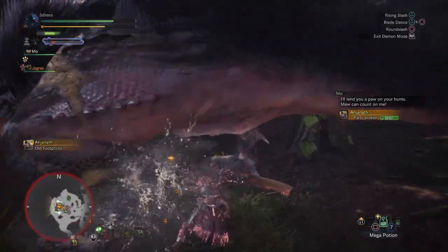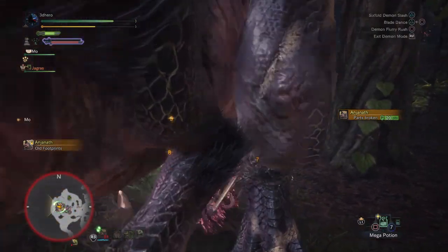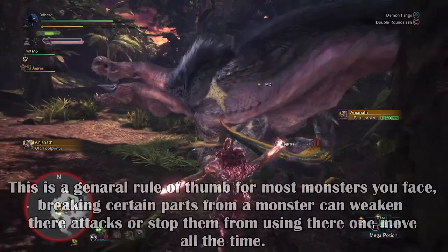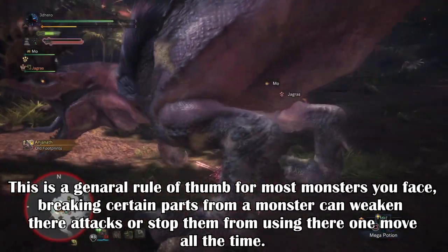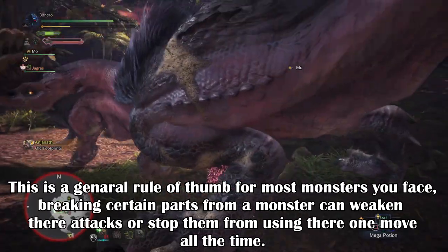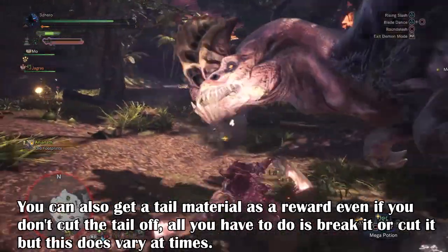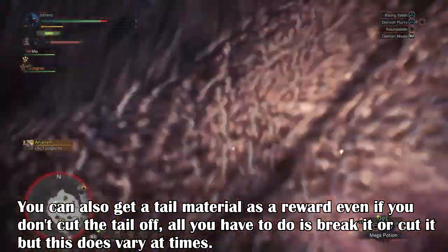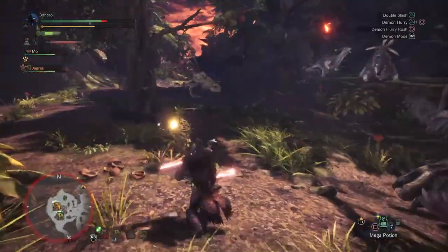However, you can put a stop to this. If you keep attacking his tail, it will eventually come off and prevent the monster from doing his tail swings and slams ever again. Though it can still do tail attacks, it will have limited range and less damage. You can also carve up his tail to gain extra crafting gear which you'll need for creating more items, but this rule only applies once the tail has been cut off.